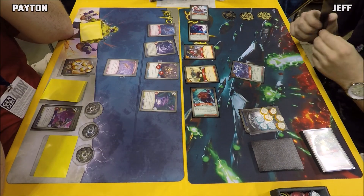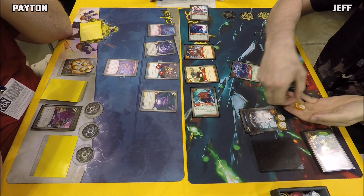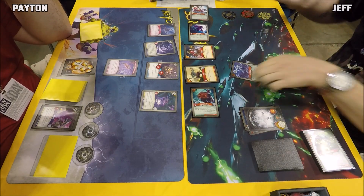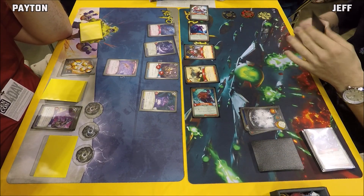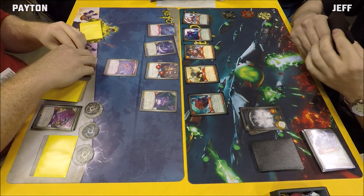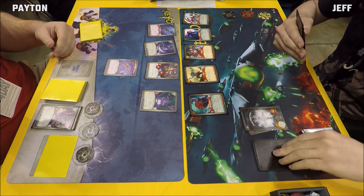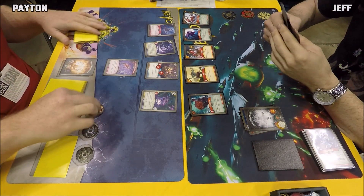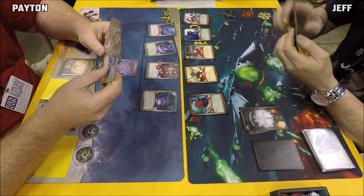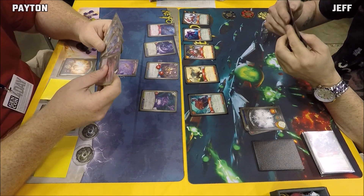Jeff is ahead and goes for his second key, popping a Key Charge off — getting his second key immediately. Fertility Chant with Key Charge is a devastating combo. Just like that he's working on his third key. Peyton forges his first key on a non-Lash turn, with Jeff taking advantage of that timing with Lash active — raising key cost by three had made that moment costly.